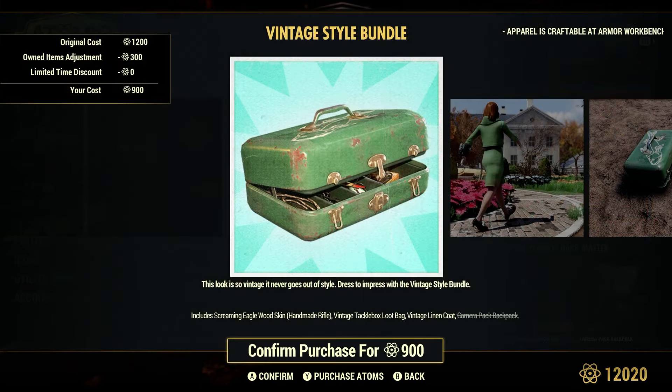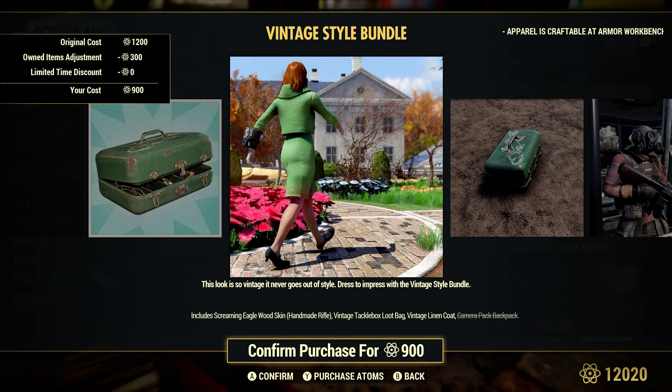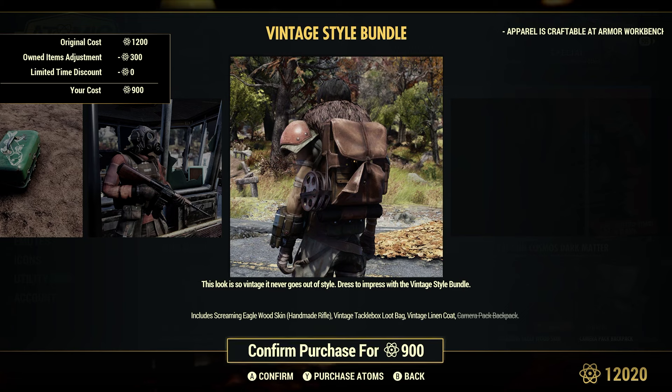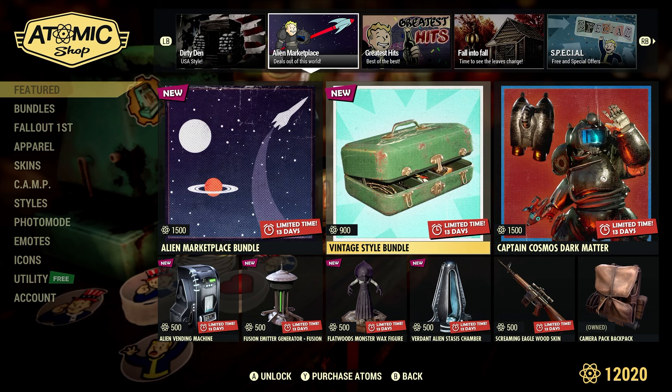Vintage Style Bundle, original cost is 1,200 atoms — a little cheaper for me because they have the camera pack. Now, that backpack is just a skin for a backpack — it's not an actual backpack. That's something I wish they explained a little bit better. A lot of people do a spontaneous buy thinking it's a backpack, but it's just a skin. You must actually have a smaller standard backpack.